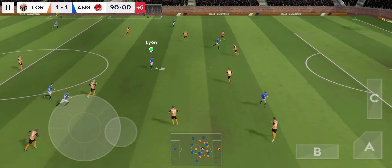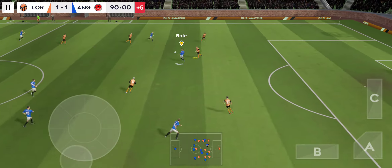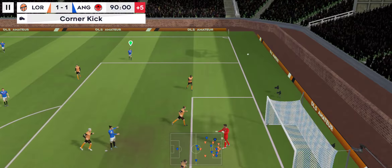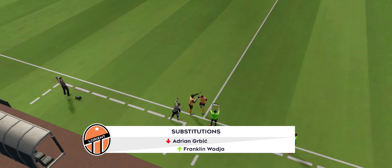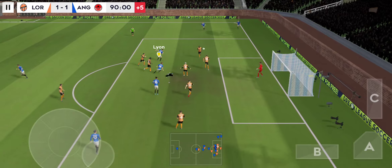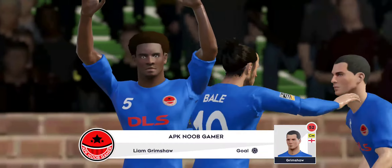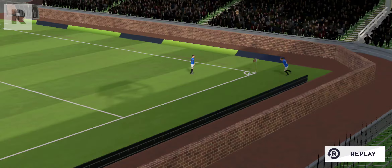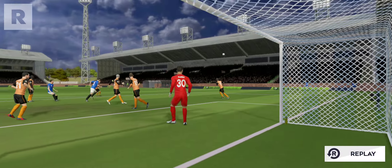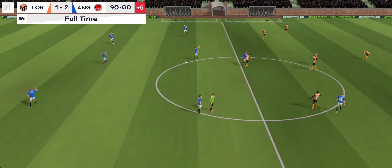And we're into stoppage time now. Good distribution — and this really takes the pressure off the defence. This is Bale — it could be a chance here, and it's saved by the keeper. Time for a fresh pair of legs. They're waiting in the box, hoping for a good delivery. The corner's taken long, gets the header in — can you believe what you're seeing? Emotional scenes. Great headed goal there — he really got behind that one and gave the goalkeeper absolutely no chance. He struck at such an important time, and there's the final whistle. It ends 2-1 today.